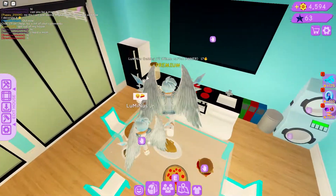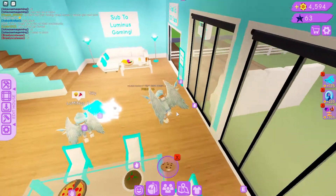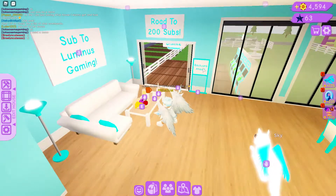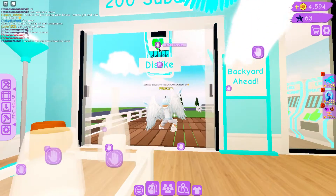Over here is just a dining table — you have some food, you can watch TV, and there's a cookie jar over there if you need anything to eat. Here's just a little sitting area, and it does say 'simply' — same room — at 200 subs.